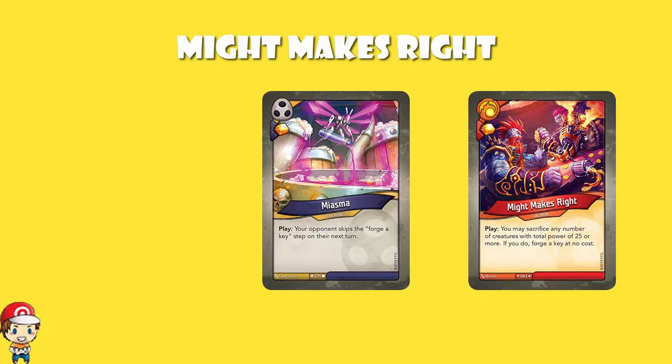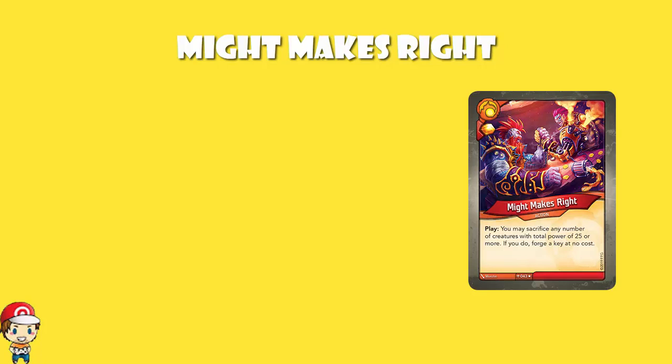The thing that makes Might Makes Right such a redonkulous card is that it doesn't cost you any Amber to forge. It is very, very rare to find a card which allows you to forge without spending Amber. This isn't the only one, incidentally — there are others out there, but there aren't very many.